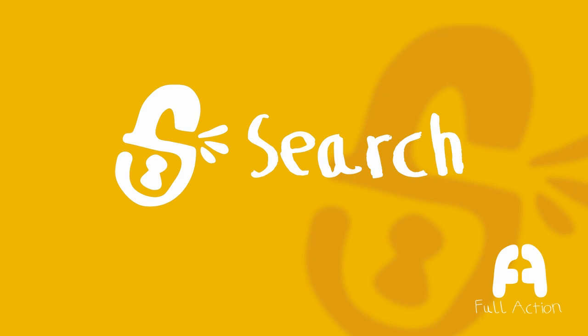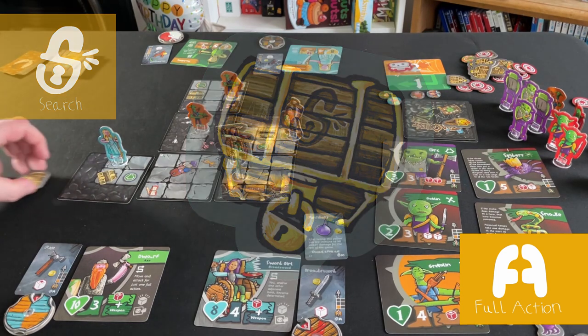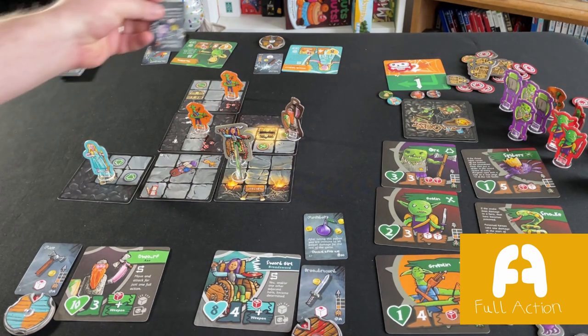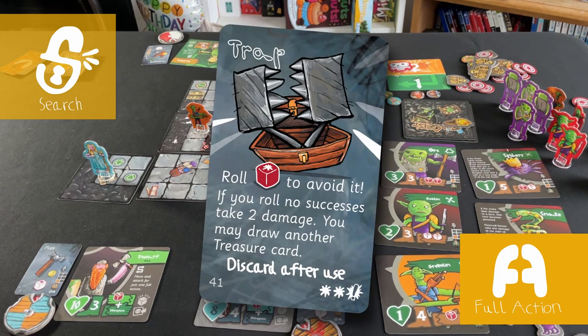Search: if your hero is standing next to or on top of a treasure chest token, they can search it for treasure. First remove the token, then take the top card of the treasure deck and see what you find. Be careful though, because there are some traps in there as well as treasure. Each treasure chest can only be searched one time.